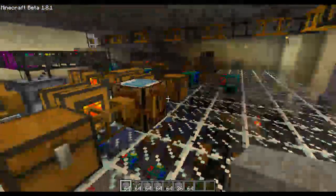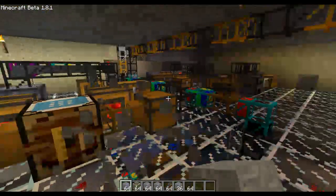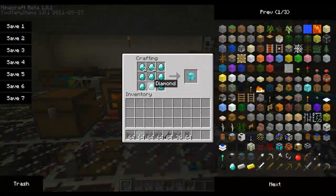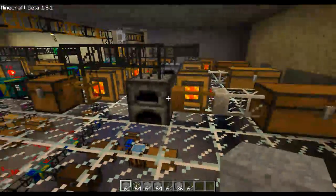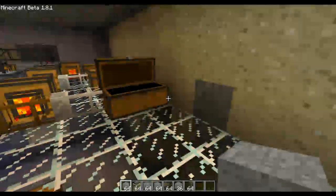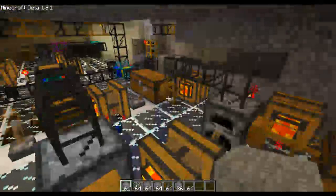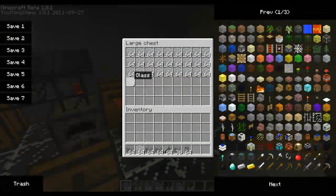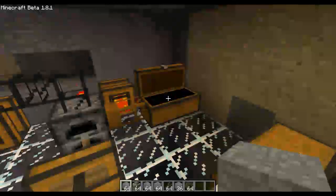Diamonds go into here - I have 11 so far. This is where gold goes; I have 23. Iron goes in here; I have 5 stacks and 54. Sand comes in here and then gets smelted into glass - I have a good 3 rows and 5 glass. Pretty decent.